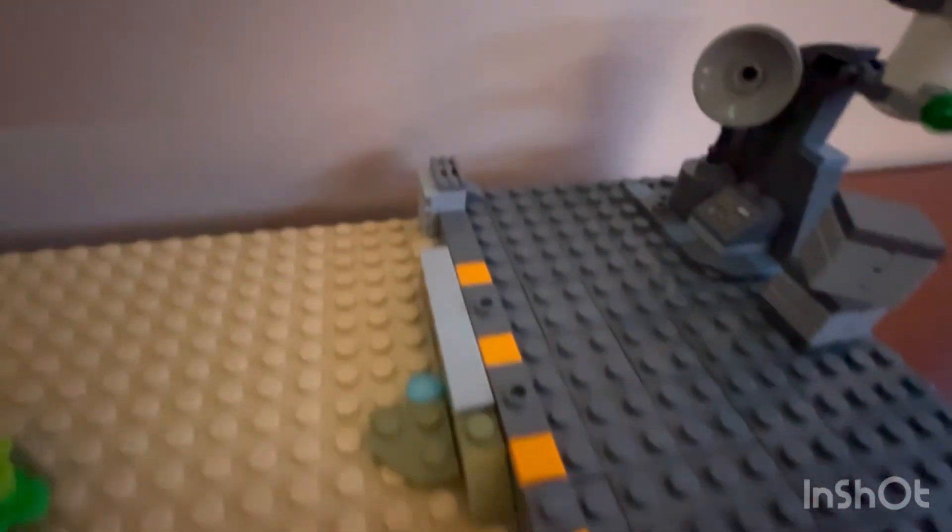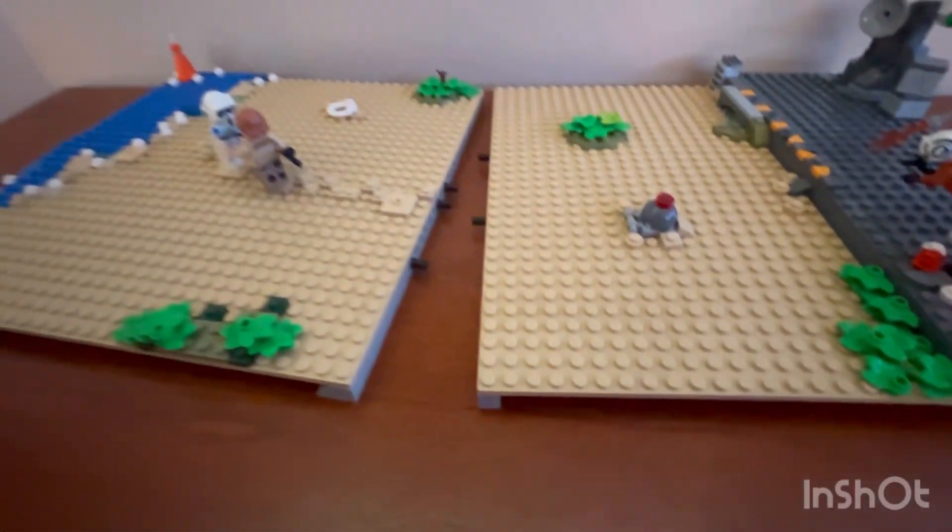I added a little control panel right next to the minikit as well as warning colors there. And this is also modular, so it can separate into two different base plates.